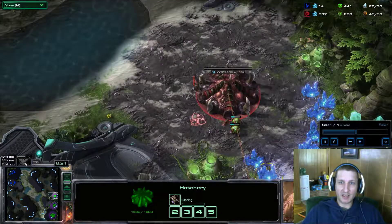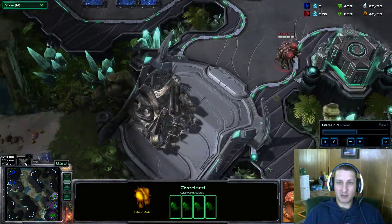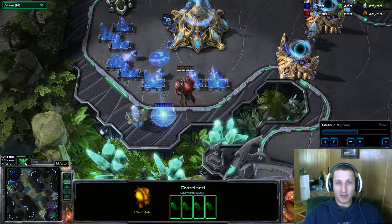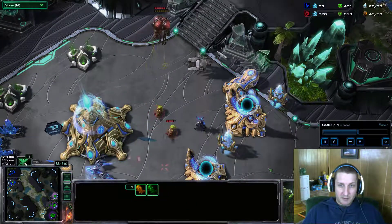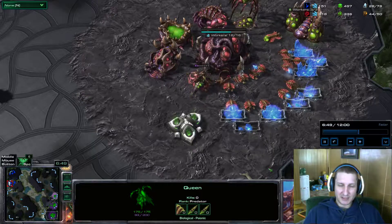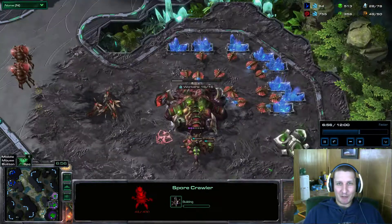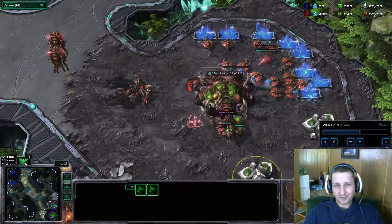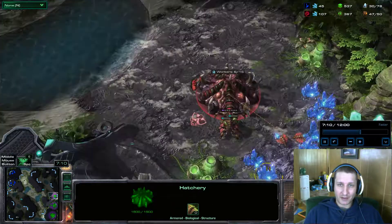I'm hoping he's thinking I've invested too much in lings, that I haven't expanded or saturated another mineral line, and that I'm just trying to force out more lings and drop lords. So he's now spending on cannons and defenses because he feels he can't stop the drop lords. I mess up here — the first two banes only got one probe, the second two got none. But denied mining time is still decent.